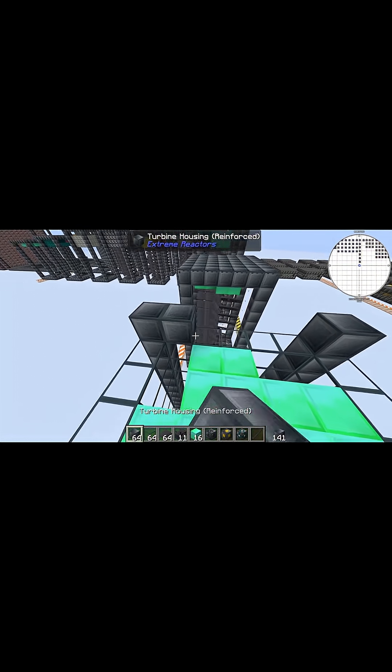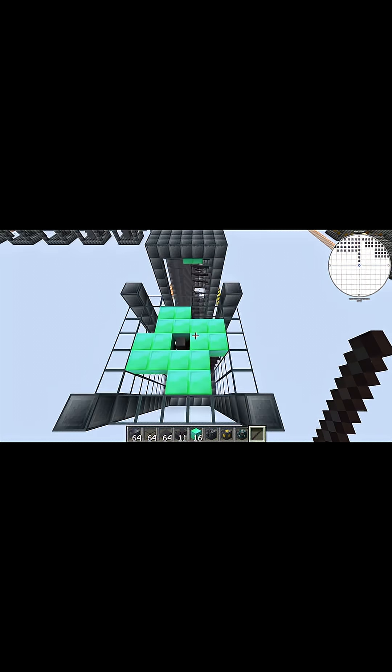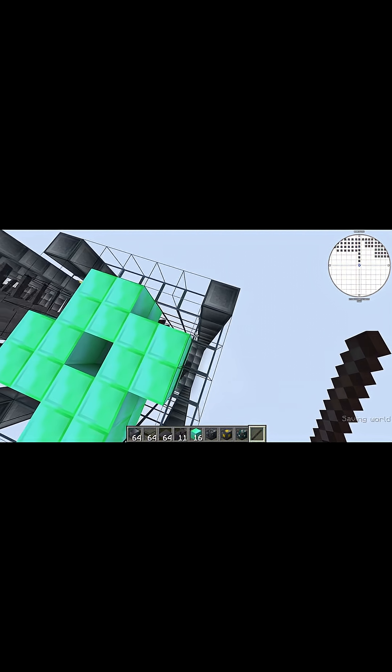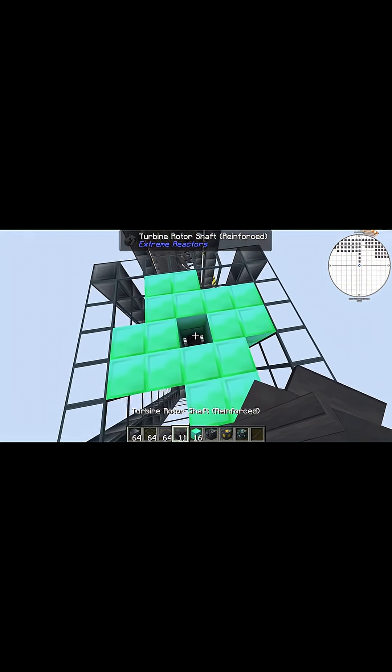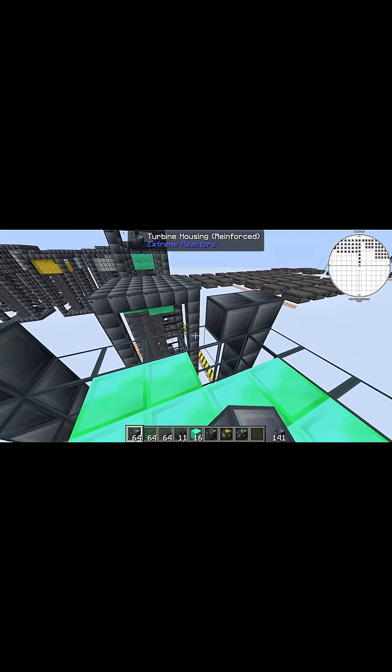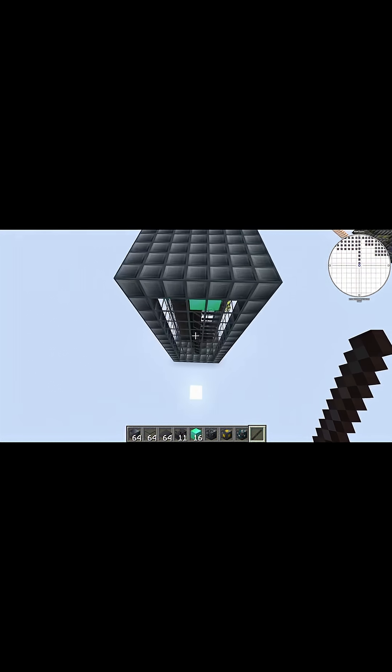Now you can take more reinforced turbine housing and go ahead and seal off the roof of your turbine. If you have an excess amount of Insanite and want to squeeze just a tiny bit more power out of your turbine, go ahead and add an extra layer of Insanite, as well as extending every other block up by one, including your turbine rotor shaft. Then use more reinforced turbine housing to roof off your turbine.